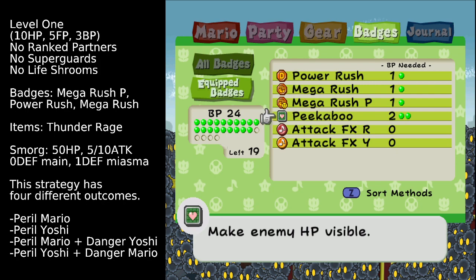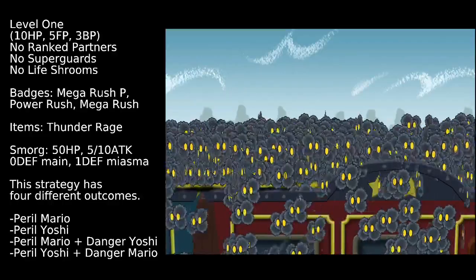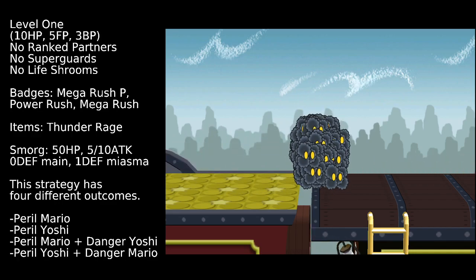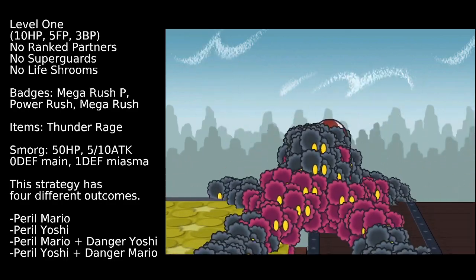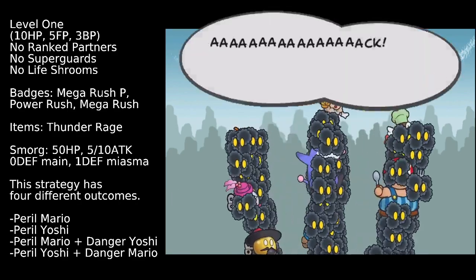The thing that I really like about this strategy is that there are 4 different ways that the fight can play out. They're slightly different from one another, and I'm going to be save-stating throughout the battles so I can show each of these off. But first we'll play through the fight once and see what happens.